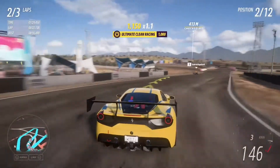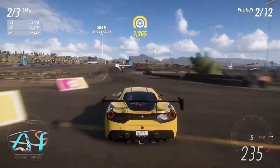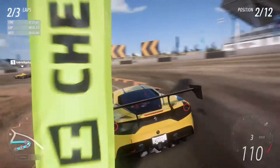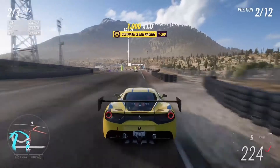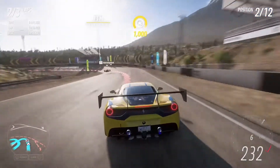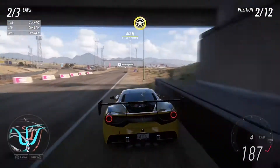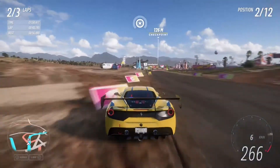One thing about this car is that the brakes are also very good — basically they are racing brakes. This corner that we are passing now is a little bit tricky when you have this amount of horsepower, because if you accelerate at the wrong time the car is going to snap the back end and you are going to end up crashing into the wall.